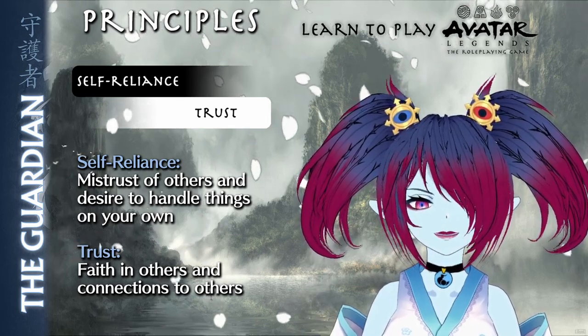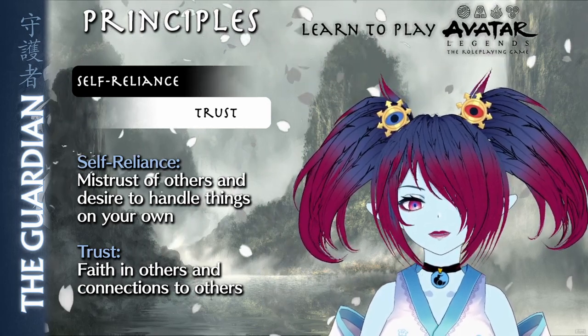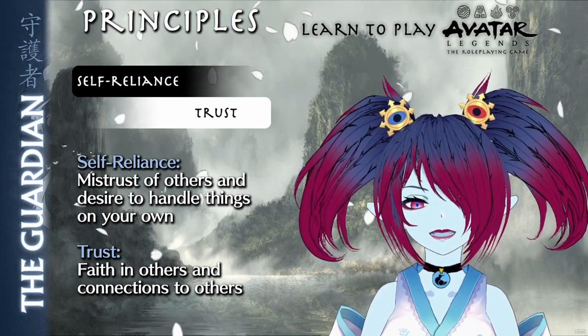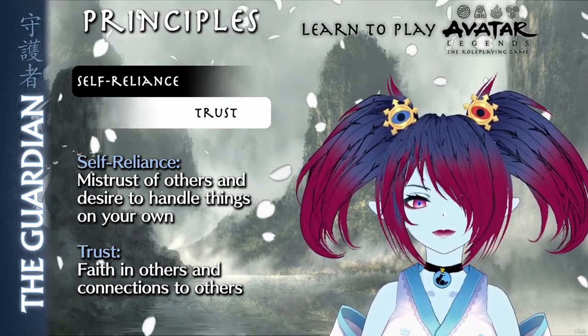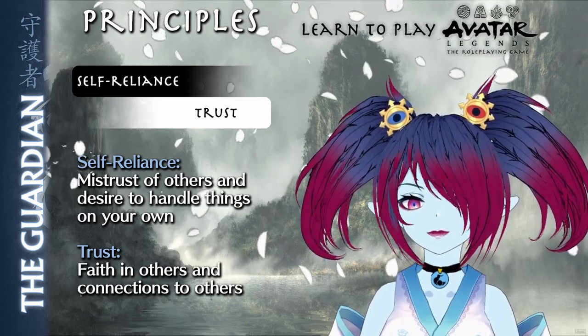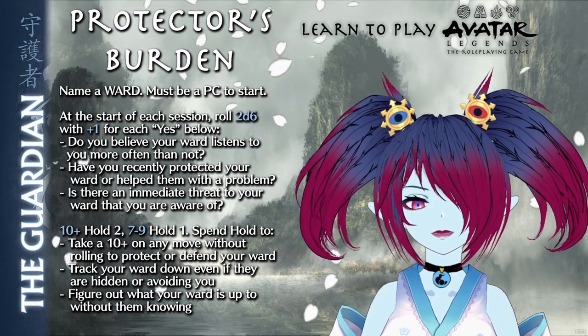The Guardian's moment of balance requires finding a place where they are working to keep those they care about safe, while also trusting those people to live their own lives and look after themselves. They put their own life on the line to defeat a villain or danger that seems otherwise unstoppable. The Guardian's feature is the Protector's Burden.